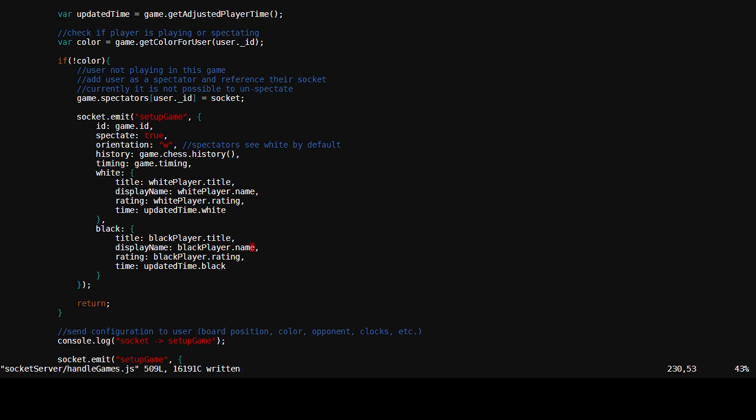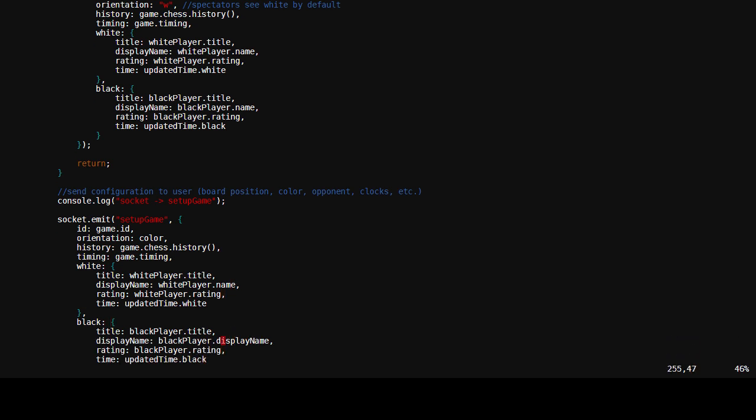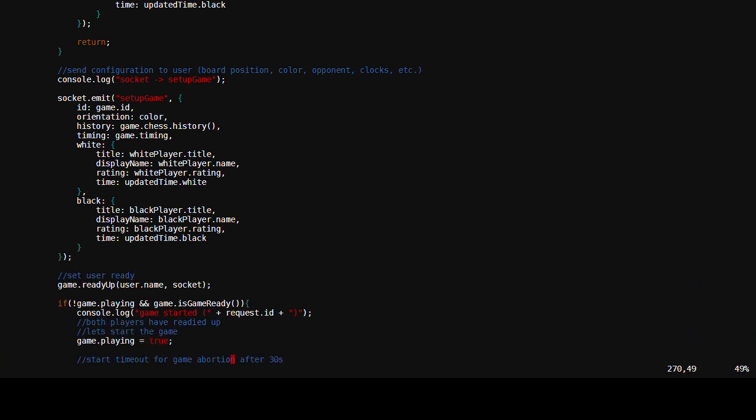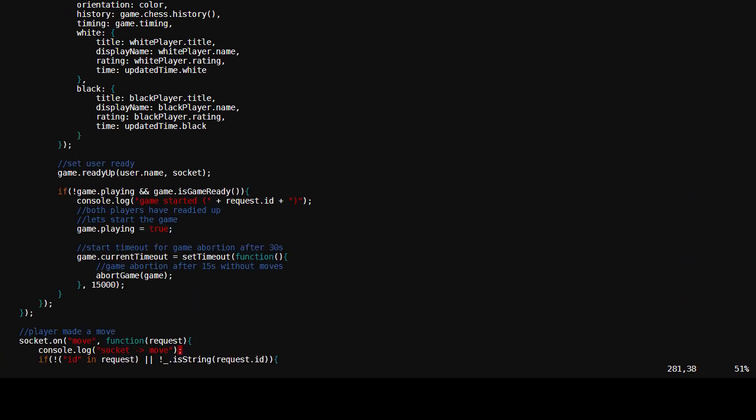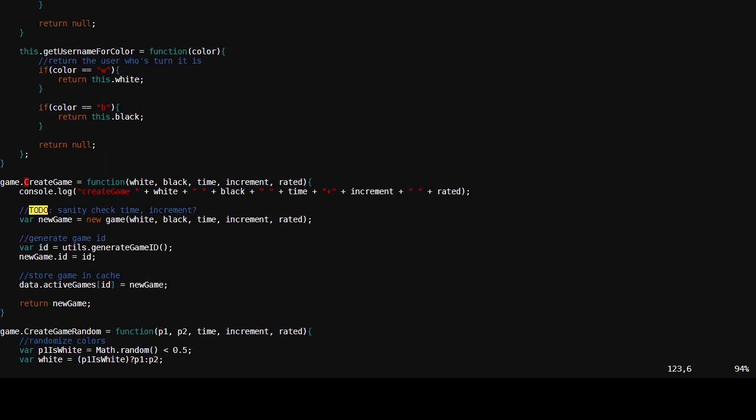It looks like that other context also did not set up ratings. If I saw correctly, both players had a zero rating, and perhaps that's something that's supposed to be filled in. Rating is not populated here. This file is what defined create game.